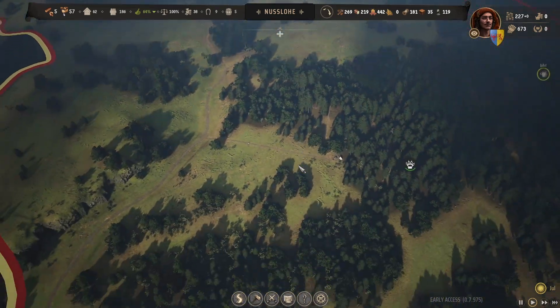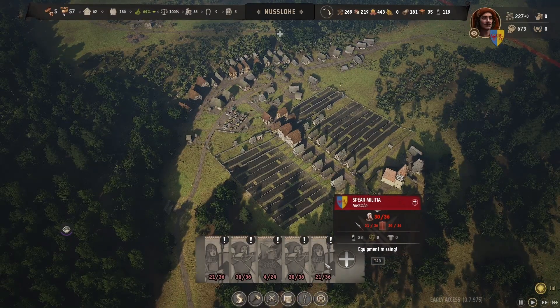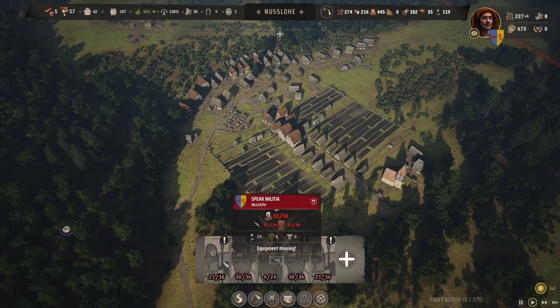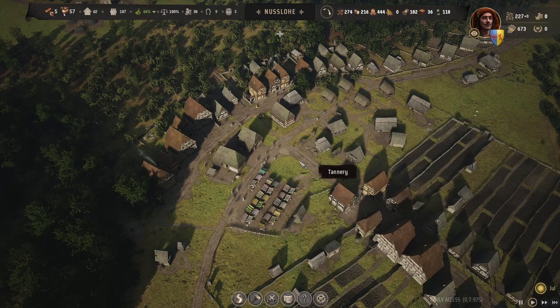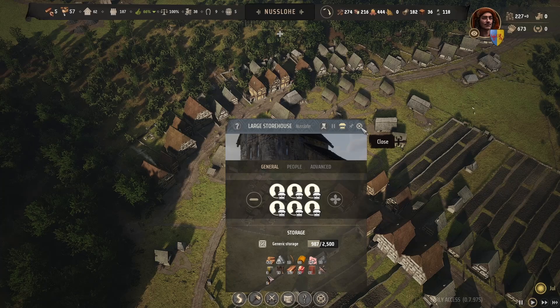We also need some more houses. Looking at the militia at the moment — equipment missing — it's the spears, I'm missing spears. We're not selling those either. I've just started making more bows again because we had it on pause, and as you can see everyone's in there, everyone's in there, so the distribution should be okay.